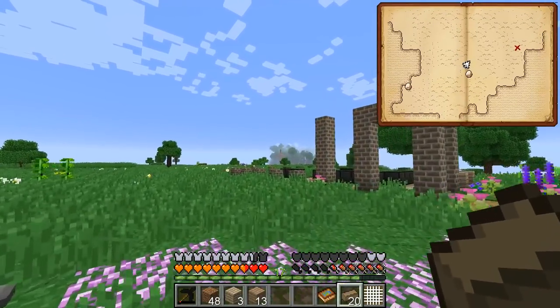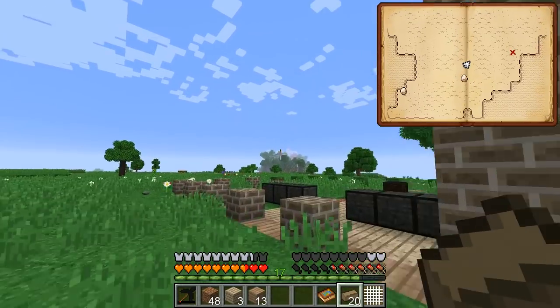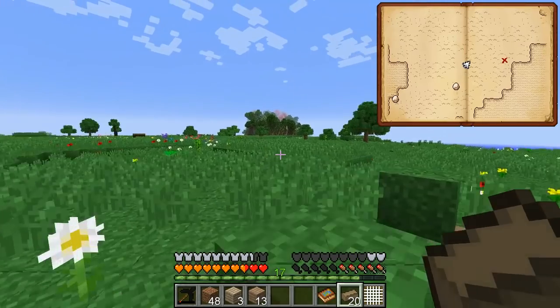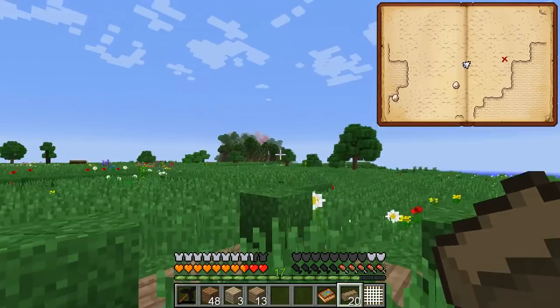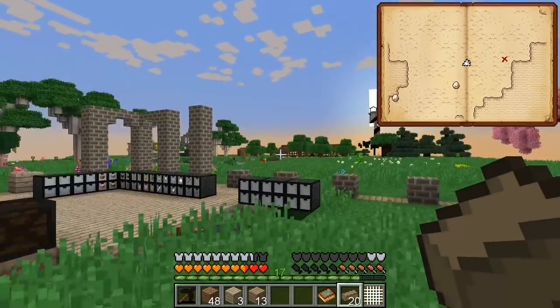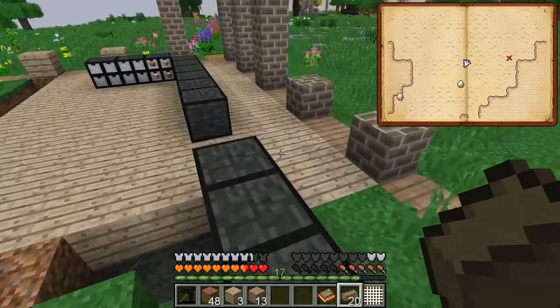There's that raised area over there. I said that I wanted to create some sort of observatory or something like that, because the Astral Sorcery stuff performs better the higher in altitude that you are — I guess you're closer to the stars. Oh good, it's just about nighttime.